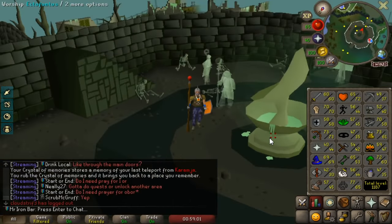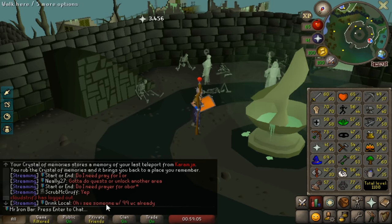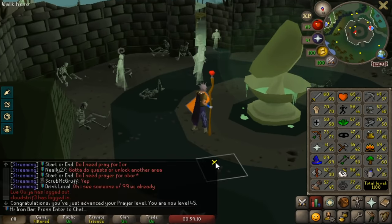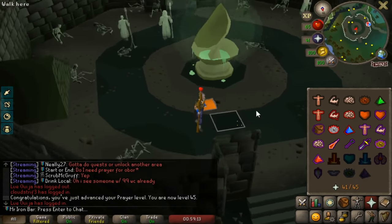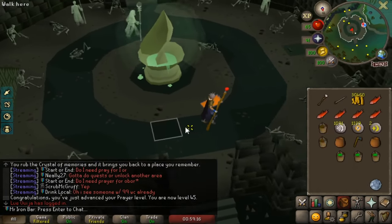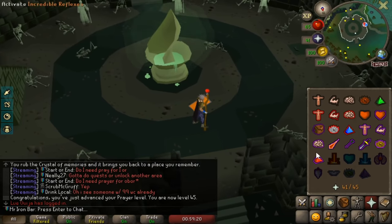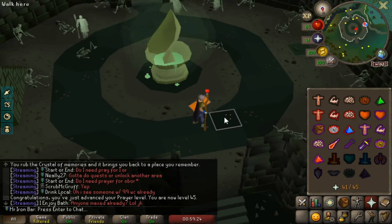One big detail I want to do — wow, 3.4k XP, it was 2,000 before the passive. But 45 prayer, Mystic Might — really important here because we want to have our best chance at killing Hunllef. So Mystic Might is definitely worth the investment. We now have all the best offensive prayers I can get, since others are not available in this league.